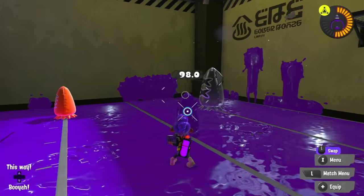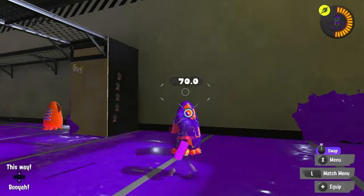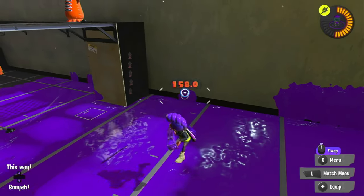Splattershot Jr.: Falloff damage until 98, then a direct hit with a splat bomb. 278. Custom Splattershot Jr.: Same thing as Splattershot Jr. — falloff, then a direct hit for torpedo. 158.